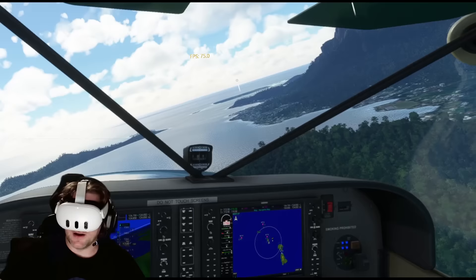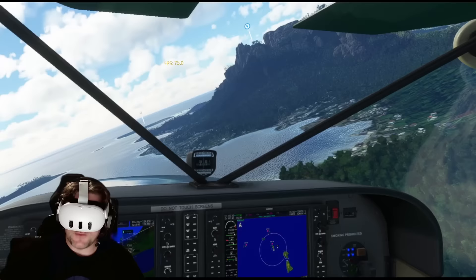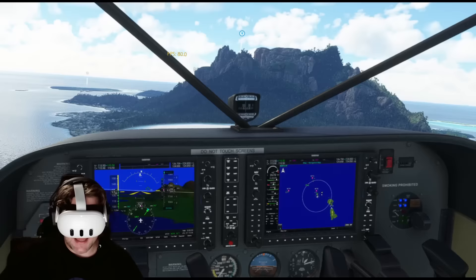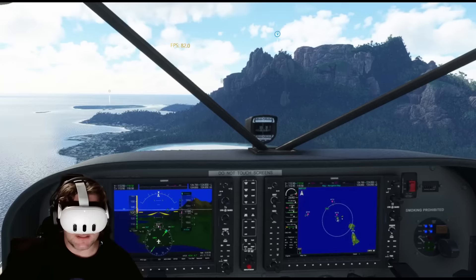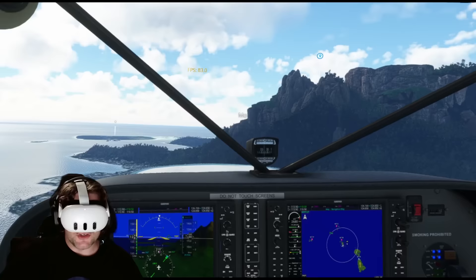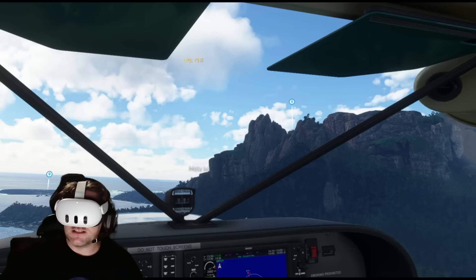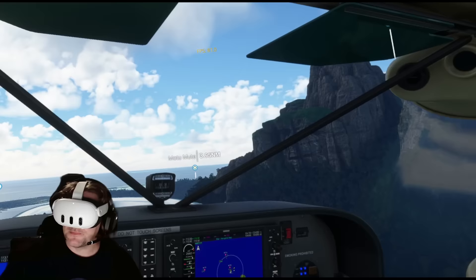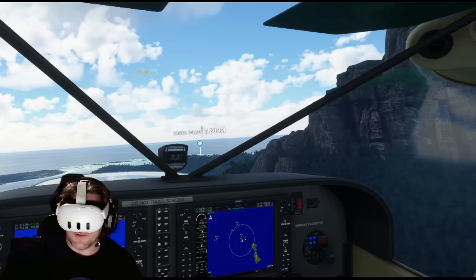This is actually my second Quest 3. I ordered a 512GB version from Meta but it was going to be severely delayed, so I bought another from Amazon, and they both arrived today. The 512GB version had pretty bad mura, and I noticed distortion with the lenses — moving left and right I could see a slight warping of text. That one also had a dead pixel, so it's going back. The 128GB version I'm using today looks much better — the mura is minimal and there's no distortion. There seems to be some inconsistency with whatever panel manufacturer they're using.